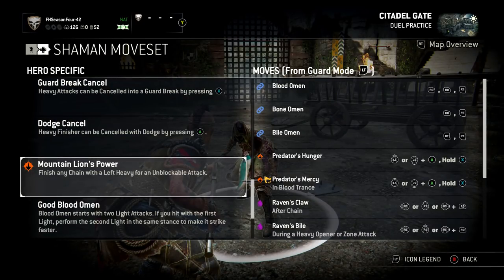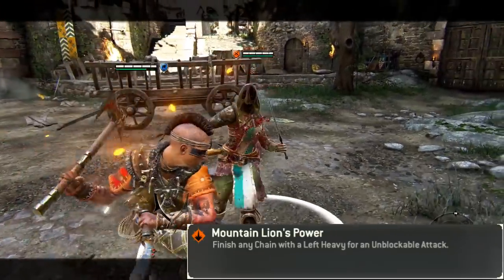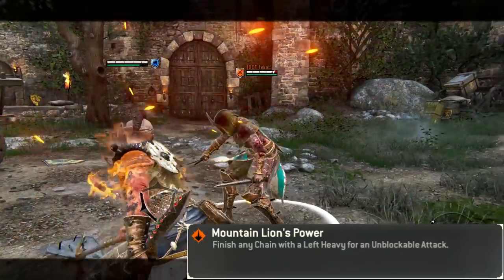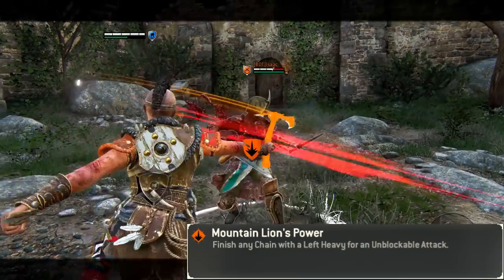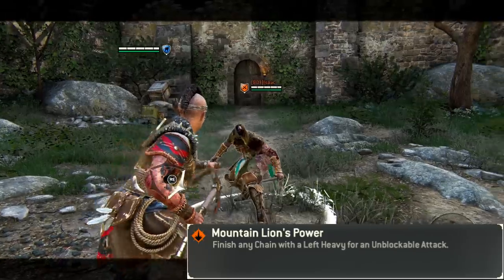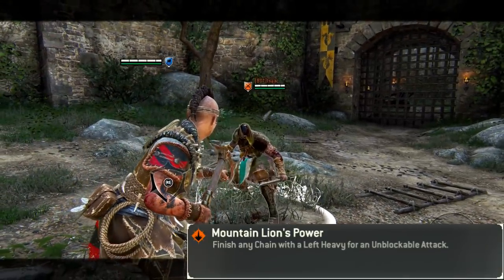One thing worth noting: after any of these chained attacks, you can finish with a left heavy for an unblockable. So for example, if you do the light-light and then the left heavy, it does the unblockable — same with light-heavy and heavy-heavy. It's not charged; you just need to press it once, you don't need to charge it, but it can be cancelled.